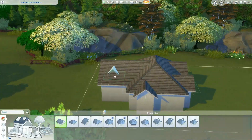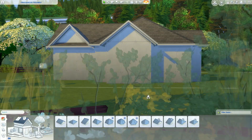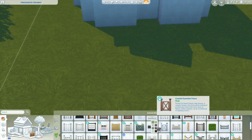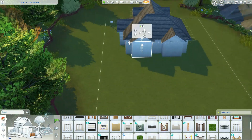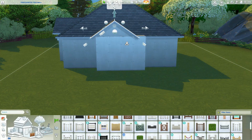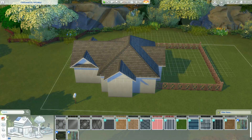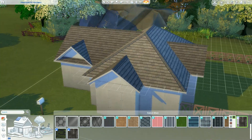This home has a couple of lot traits: dog hangout, private dwelling, and great soil. It made sense since it's Brindleton Bay, the cats and dogs world. The private dwelling felt like a fit, and I also felt like this was someone's off-the-grid place — and it literally is, because one of the lot challenges is off the grid.